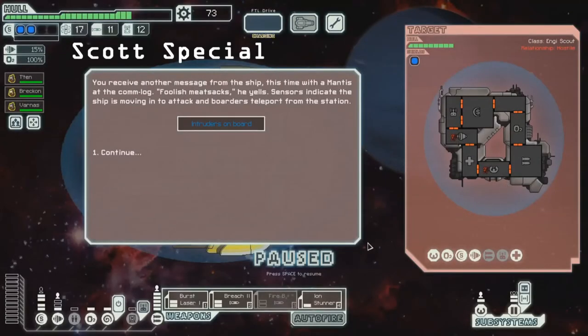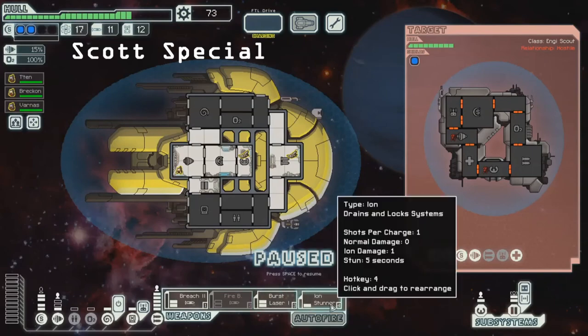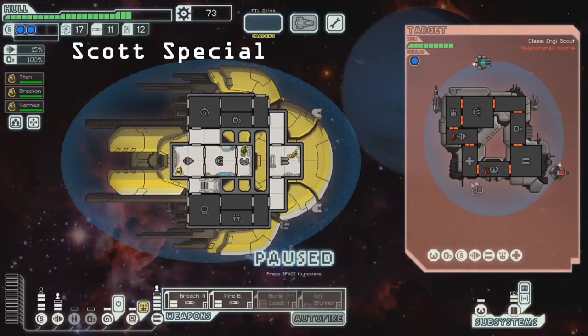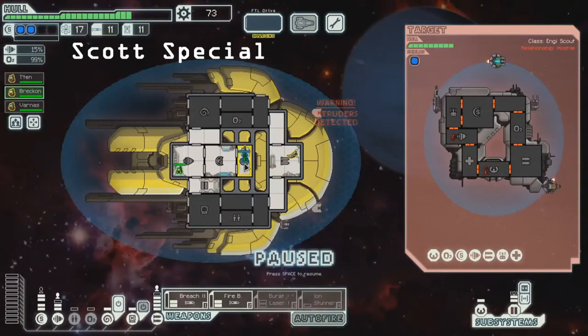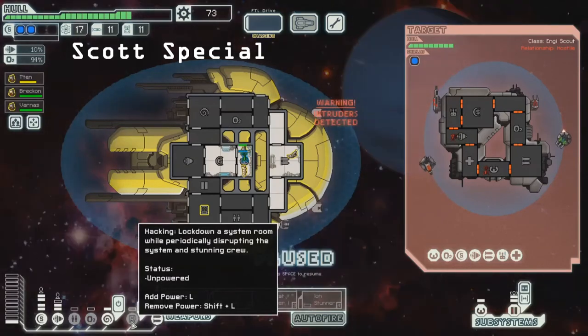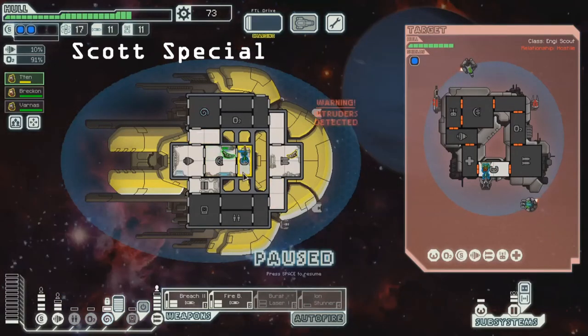We have two crew over here. We can try a Scott-Winsey-Wilson special — it's possible, but unfortunately it's an Engie ship so they have medbot dispersal working here. We'll see if we can pull it off with the breach-firebomb combination. I also have to deal with a Mantis boarder on my ship. Turn the drone off for a little bit here, and then turn it on and off to get the shots in at an angle. We'll mind control the Mantis. I'm going to swap crew in the room — you can go back, try and win this fight.